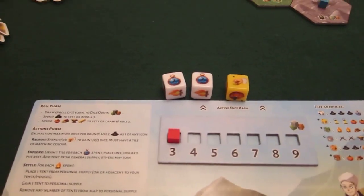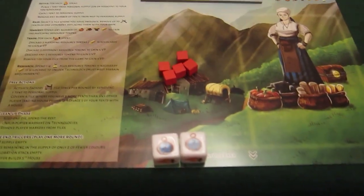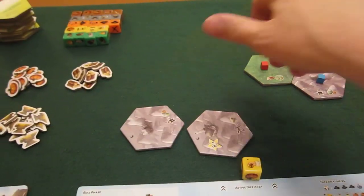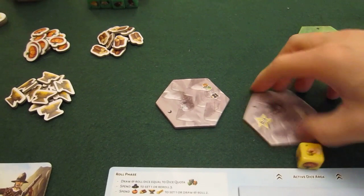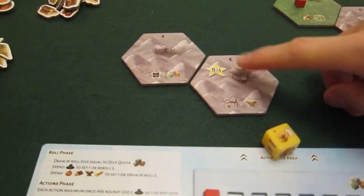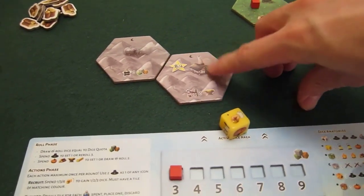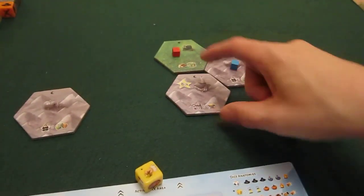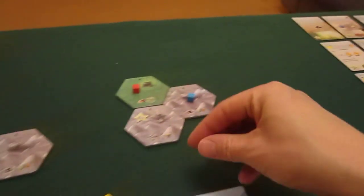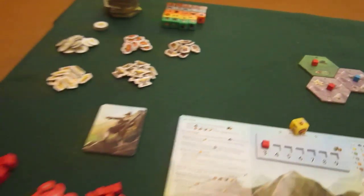I'm happy with what I have, so I'll do an explore action. I'll spend both dice — they go into my spent pile. I draw two tiles from the top, both grey. One gives a bonus dice draw, but the other is worth eight points, so I'll go for that one. I pop them on the map next to the one I'm already on, take a tent for my general supply, and the other tile gets discarded from the game.